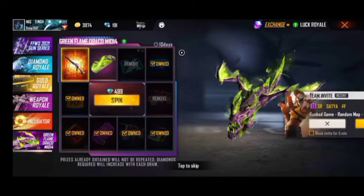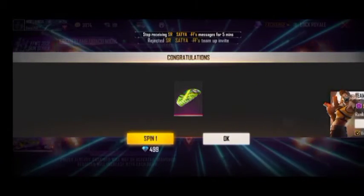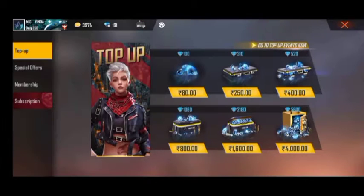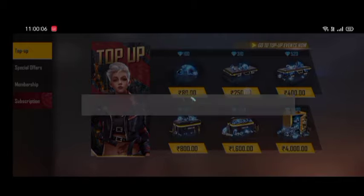If you don't like it, please like, share and subscribe. Ok guys, I got a parachute here. I got 499 diamonds and I got 191 diamonds and I got a top up. I got 300 diamonds and I got a top up.